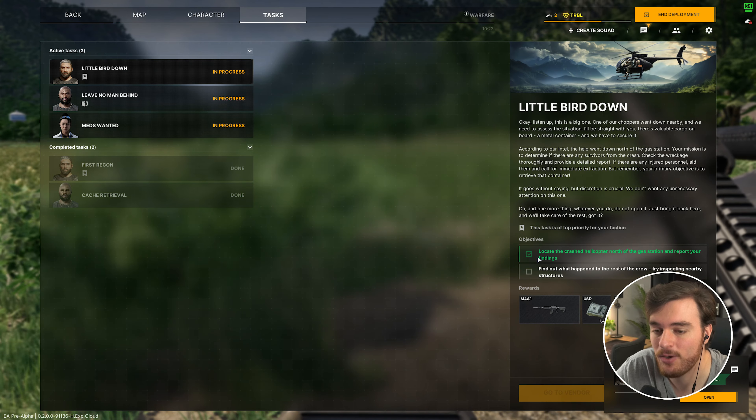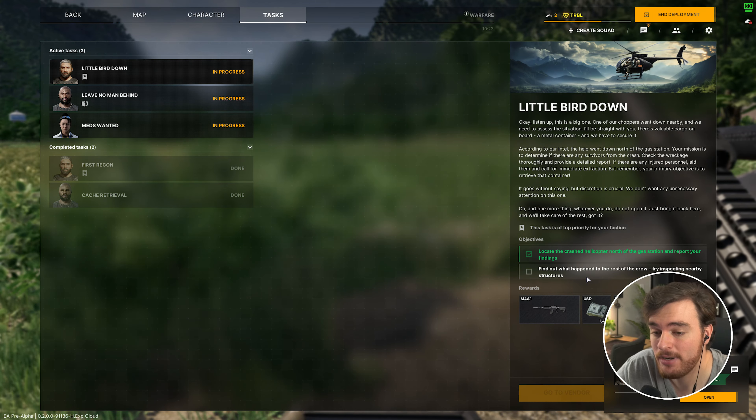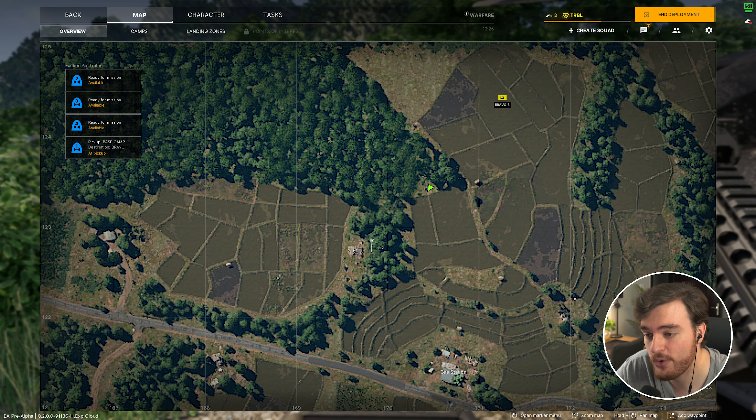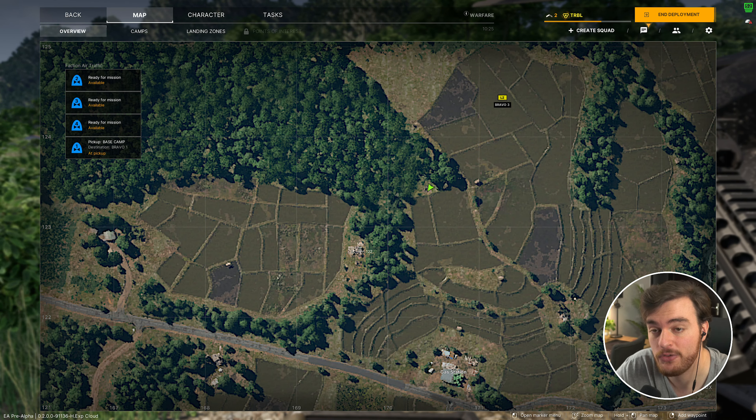Now that we're done with that, we've unlocked the next part, which is find out what happened by inspecting nearby structures. So we need to head across to that place I mentioned earlier with the closest enemies nearby, right over here. You'll need to clear it out and find your way inside.